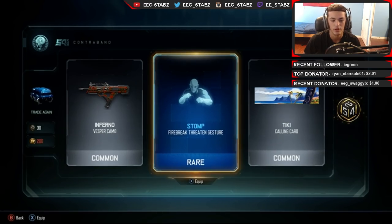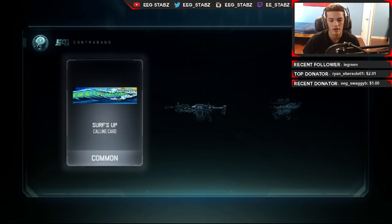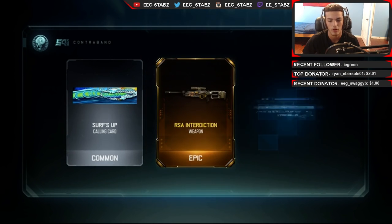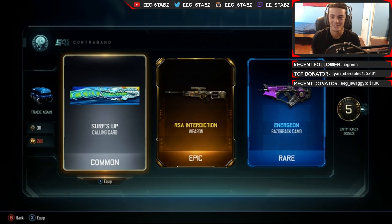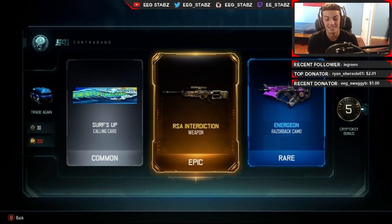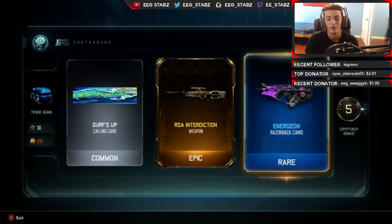So far it started off not too good. We already started off without getting something, and obviously they're gonna be rare. I thought I saw a yellow in here somewhere. That's actually really really weird - this gun is, if you guys don't know, this is a sniper. It's pretty good, actually I pick it up sometimes in pubs. You guys are gonna be seeing a video on this soon. And I got Energon on the Razorback, which is actually a really really good drop.